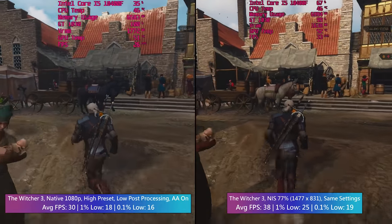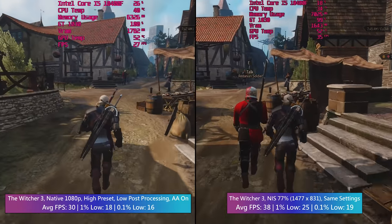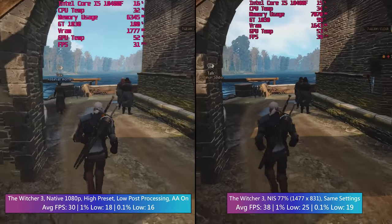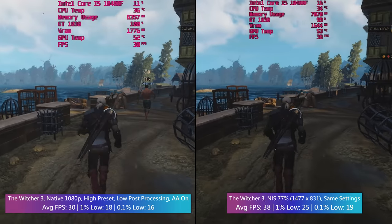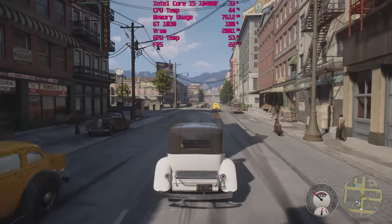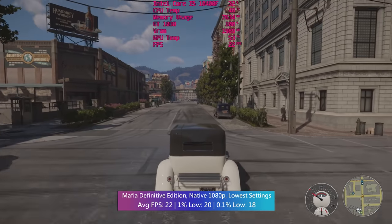You might prefer to turn the game down to a lower native resolution or to opt for lower settings in an attempt to get as much above 30fps as possible - maybe both. That's fine. Choice and customisation are just two of the many reasons that make PC gaming great, and NIS gives you exactly that - another choice.